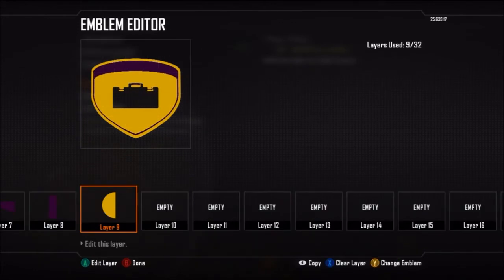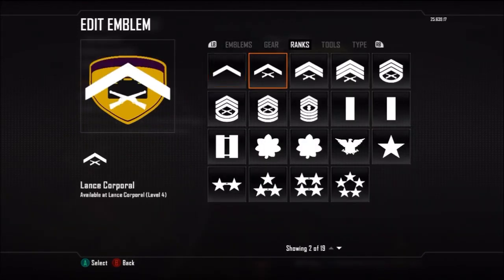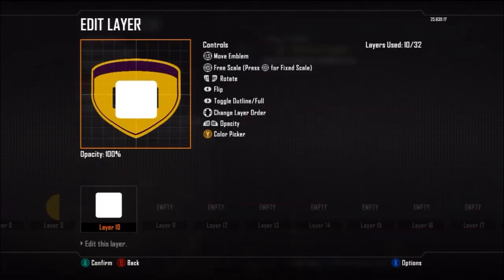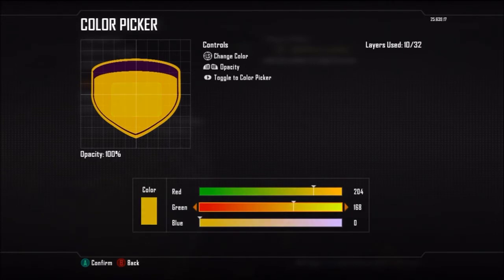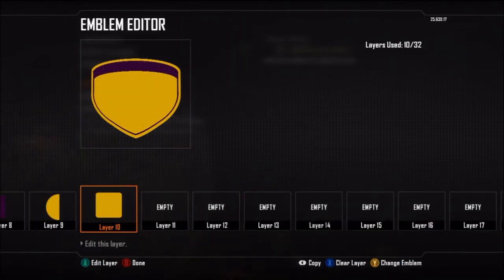With the initial background layer started, we're now going to work on the detail in the middle. First we'll put a rounded square and set the color back to 204, 160, and 0, and that'll be about it for that section.